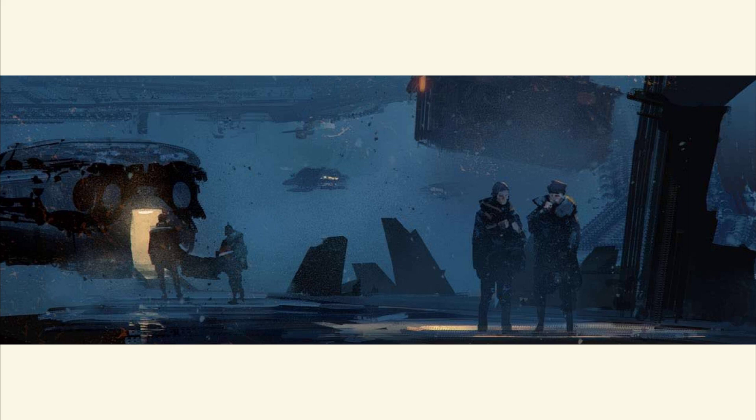One, decide who will be the GM. Two, have each player pick one of the pre-generated player characters. Three, the GM reads through this PDF and becomes familiar with the rules and the adventure. The players are welcome to read the rules as well, but must not read the adventure itself.